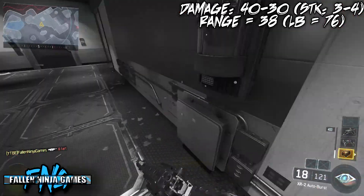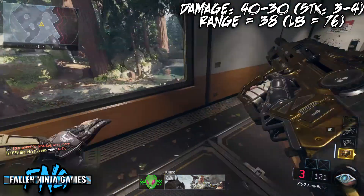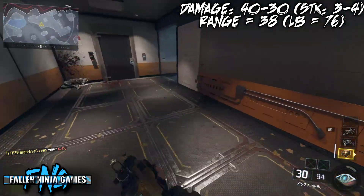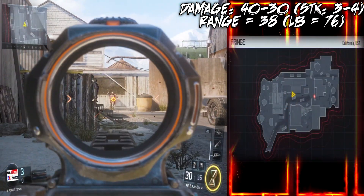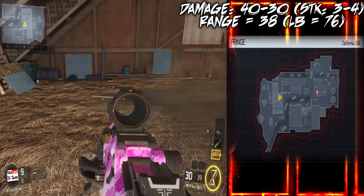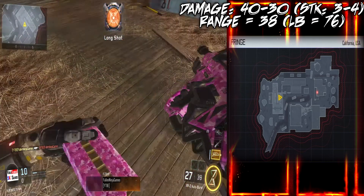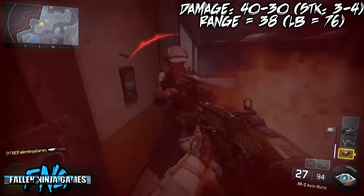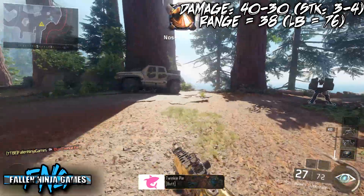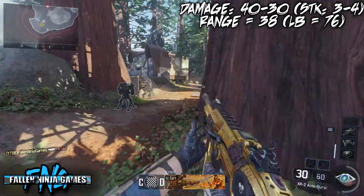The good thing about this gun is that if you put on Long Barrel, it greatly extends the short-range damage out to 76 meters. As you can see in this quick video, without Long Barrel you get the kill with one burst up to a certain distance, but with Long Barrel on, look how far away you can still get that one-burst kill — which is very beneficial.